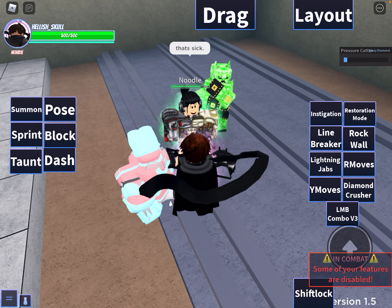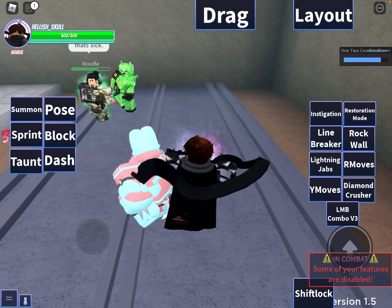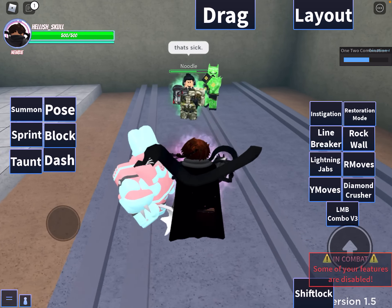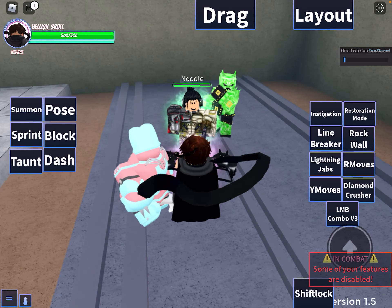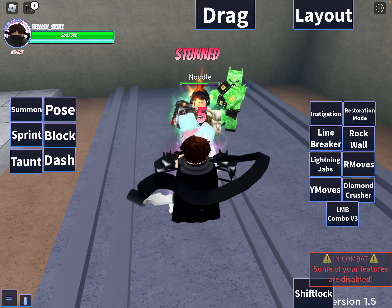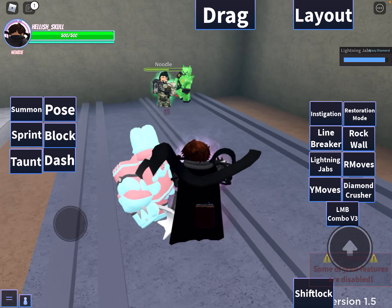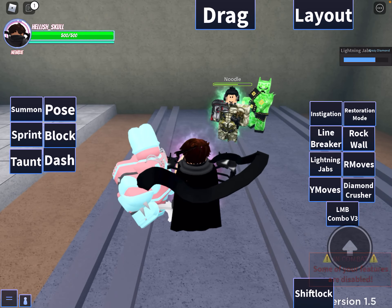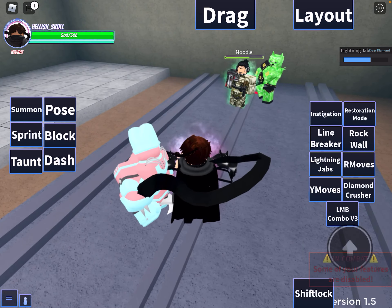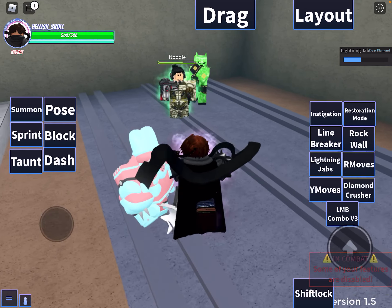Our R move right here — that's sick. Now that's another combo as well. You can also combo those two with the diamond crusher. We have lightning jabs right here — really OP, it's basically a mini beatdown you guys. And now the rock wall — this thing you can build on mostly anything.